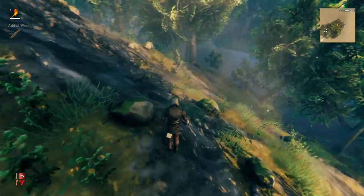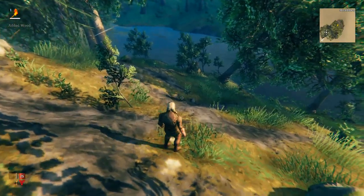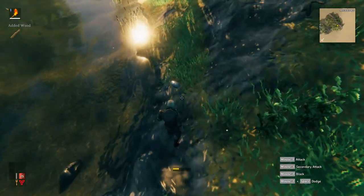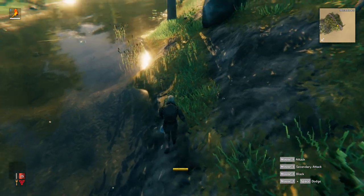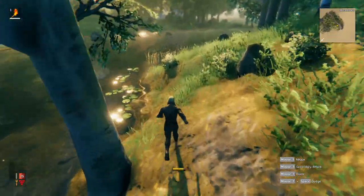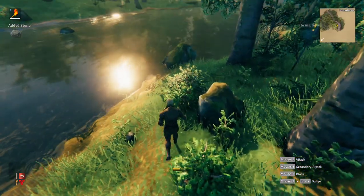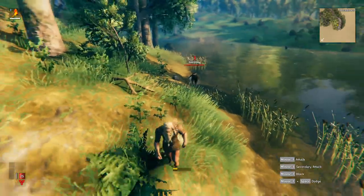Finding water is important for a couple of reasons. You tend to find an abundance of rocks near water and a decent amount of sticks too - they're easier to see. The other important thing is you'll come across flint. Flint is important to make the next level axe. Continue collecting stone, flint, berries, and mushrooms along the way until you find a flat enough area to start building.